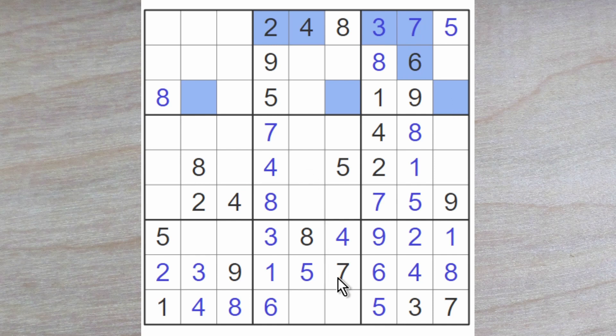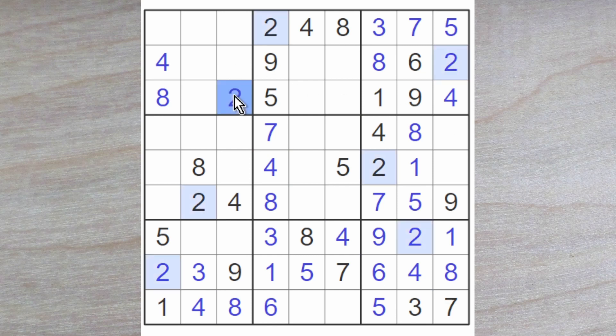Now it deludes me completely. But wait — there's a 4 blocking here, there's a 4 blocking here. So 4 must go here. And now we know that this is a 4, and therefore this is a 2. And that gives me a 2 for this square. We are making progress once again.